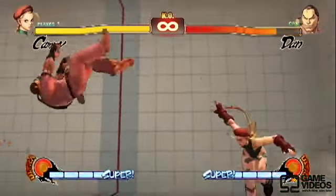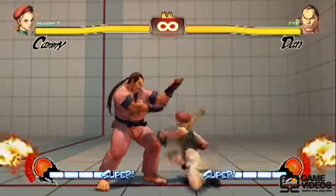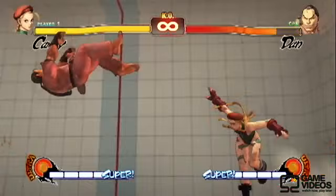Next up, we have Crouching Medium Kick into Cannon Spike, which actually does pretty decent damage for how easy it is.